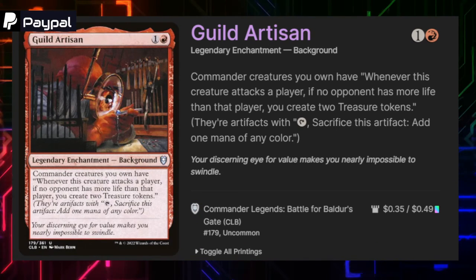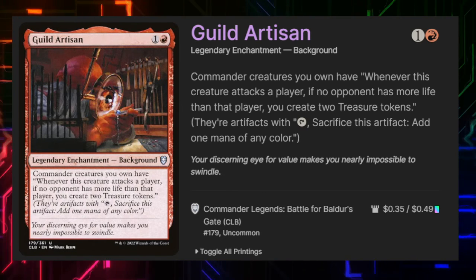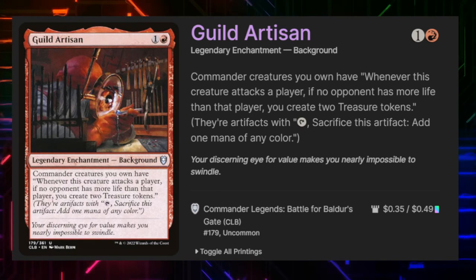Guild Artisan says commander creatures we own have: whenever this creature attacks a player, if no opponent has more life than that player, we create two treasure tokens.